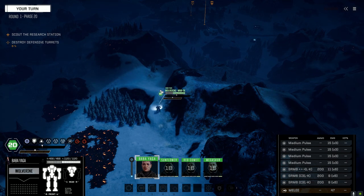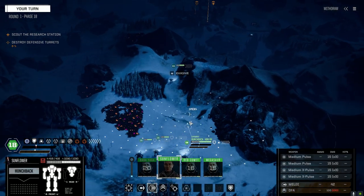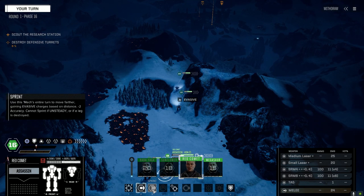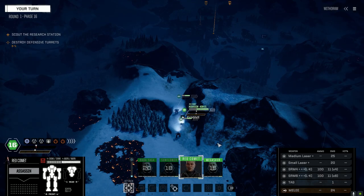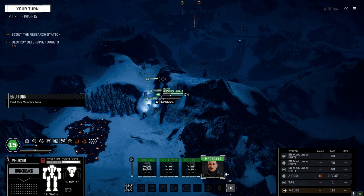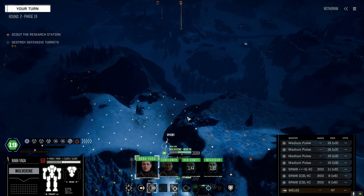We're just going to head straight up here. There are a few things we're still looking for — things like light engines and Clan XL engines would be nice. We still need another fire control system energy for the Hunchback H to help with the medium pulse lasers. There are a few things I'd like to grab, which is why I don't worry too much about salvage. I like taking at least one piece of salvage on these big missions because you never know — something good might drop.